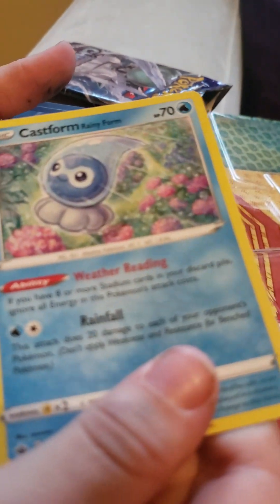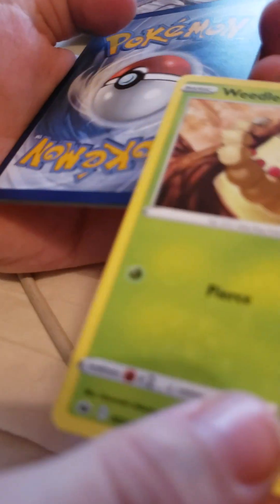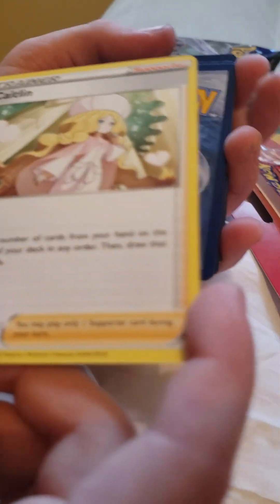We have this one — nice. Castform! We got — David already has a million of these. We have a Weedle, I don't have any of those. And I don't know how to read this one, it says... Kakuna?